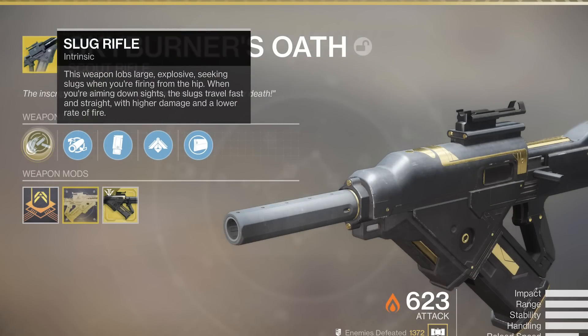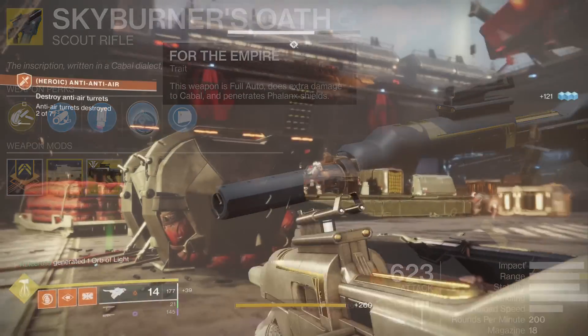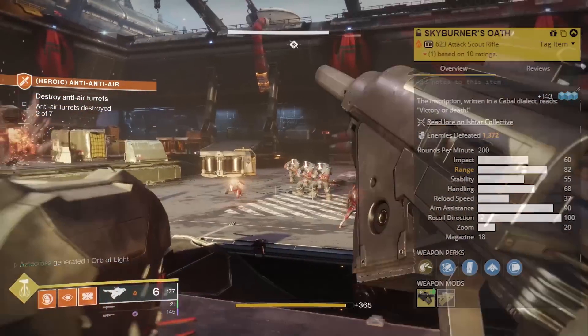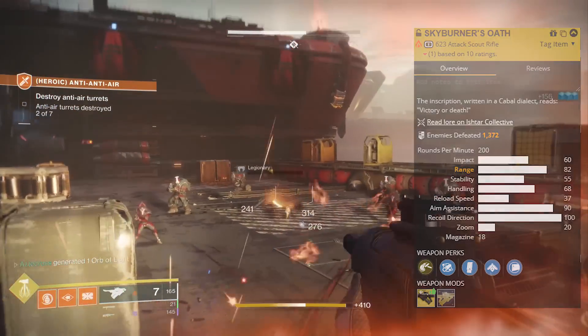Slug Rifle: this weapon lobs large explosive-seeking slugs when you're firing from the hip. When you're aiming down sights, the slugs travel fast and straight with higher damage and a lower rate of fire. The trait on the weapon is called For the Empire — this weapon is full auto and does extra damage to Cabal, as well as penetrating phalanx shields. The gun is definitely designed for taking down Cabal. I've got the exotic catalyst on my Skyburner, which bumps the range up to 82.